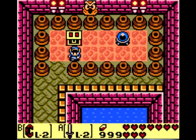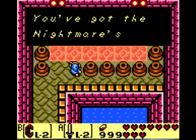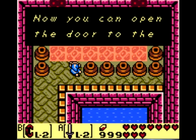Ah yes, I remember this. You may be wondering — I can't open this chest wall. Pick up a rock and throw it at it, just like all the doors, and that will unlock the chest and you get the Nightmare's key.